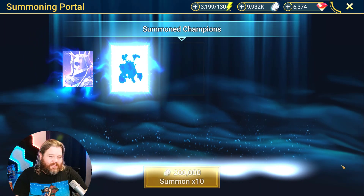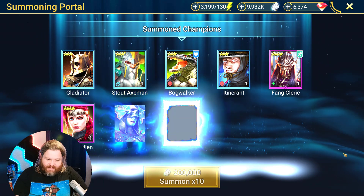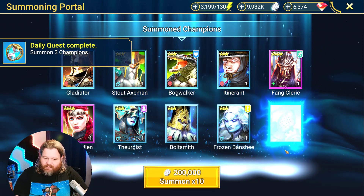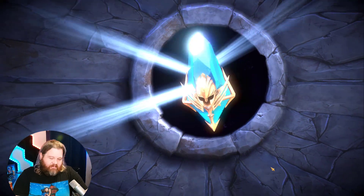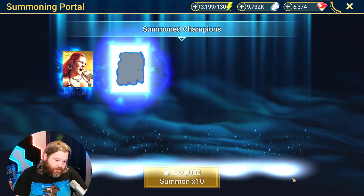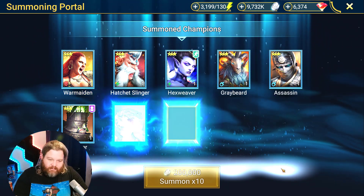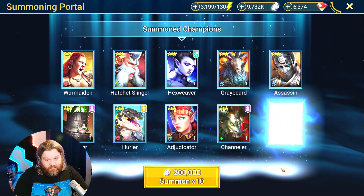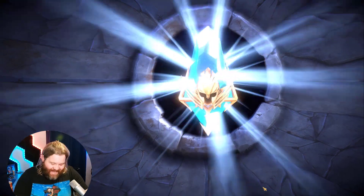Otherwise, oopsie daisy. Don't expect much obviously. Lady Quillen put out a guide on her — not a bad champ. Fang Cleric, helpful, can be pretty helpful. He's a faction wars champ, which I hate saying about pretty much anyone because it just feels like a cop out, but he is a faction wars champ.